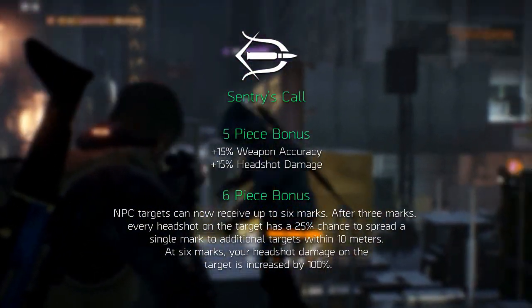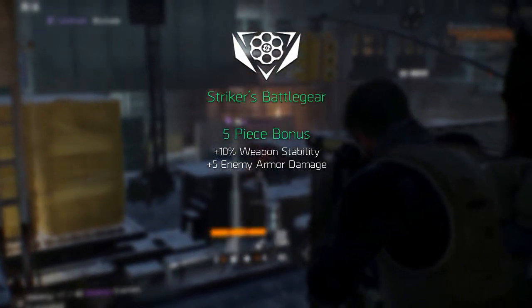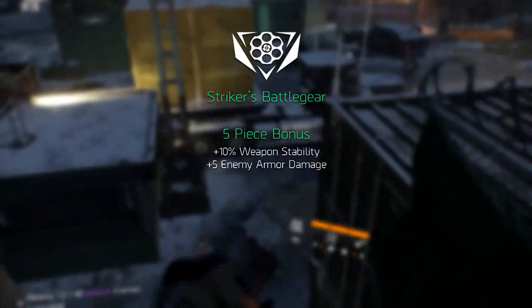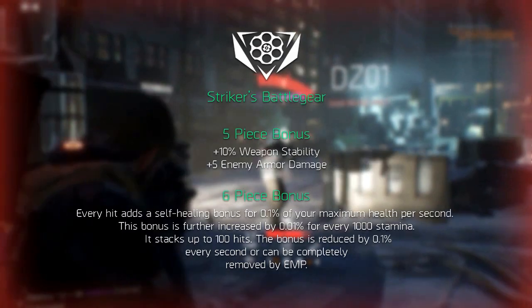Moving on to Striker's Battle Gear. Its five piece bonus increases weapon stability by 10 percent and enemy armor damage by 5 percent. The six piece bonus adds the Striker's Persistence Balance.